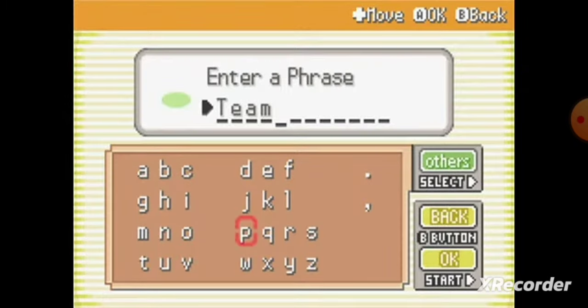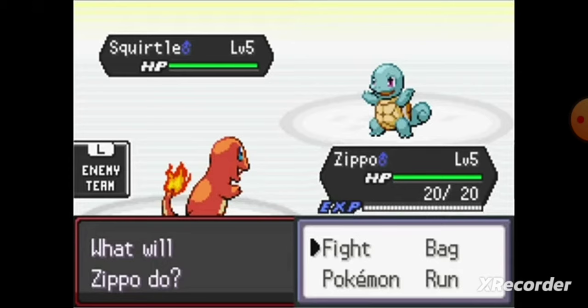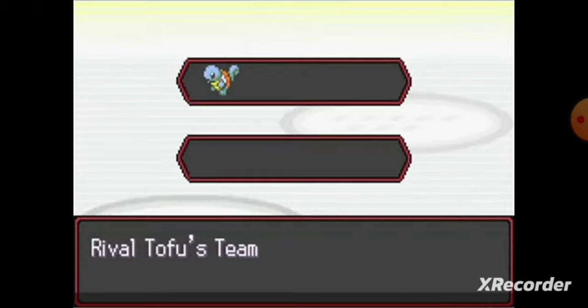And lastly, the newest addition coming from the 3.1 update: Team Preview. Team Preview will enable this button to see the entire team of the opponent — really great for renting.